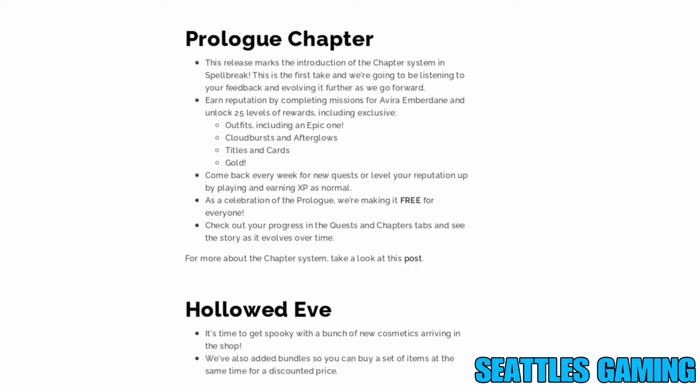This release marks the introduction of the chapter system in Spellbreak — kind of like the battle pass in other games. Earn reputation by completing missions for Avira and Emberdain and unlock 25 levels of rewards including exclusive outfits, an epic outfit, Cloudburst Afterglow titles and cards, and gold. Come back every week for new quests or level your reputation by playing and earning XP normally. As a celebration of the Prologue, it's free for everyone — you don't have to pay for it like other battle passes, at least this one.